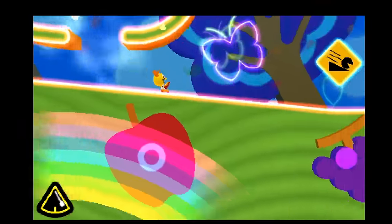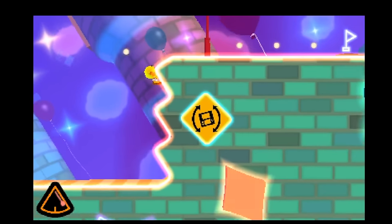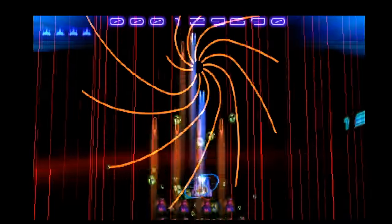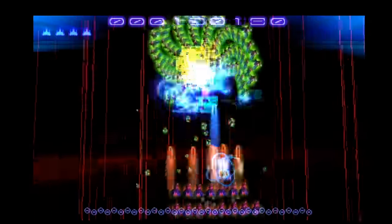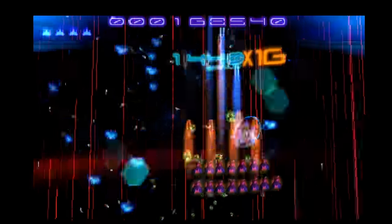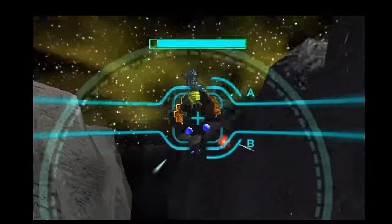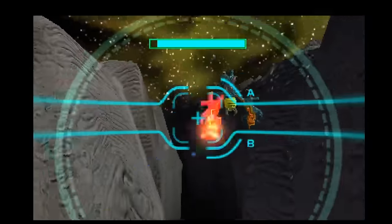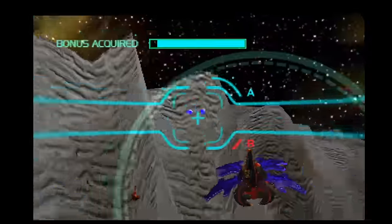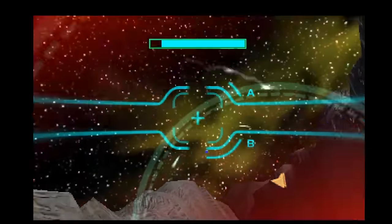And then you discover Pac-Man Tilt — this is amazing. It's a side-scrolling platformer that heavily uses the accelerometer and the gyroscope to manipulate the environment. As if that wasn't enough, there are also two updates to Galaga. One is called Galaga Legions, which is a cave-like bullet-hell style shoot-em-up with really cool visuals and a serious challenge. Then there is a 3D on-rail shooter called Galaga 3D Impact, which feels an awful lot like Panzer Dragoon. You get a lot of bang for your buck with this collection, so I highly recommend it.